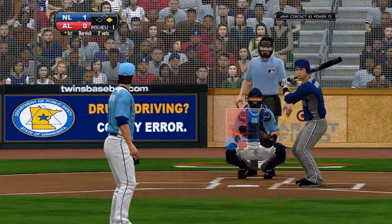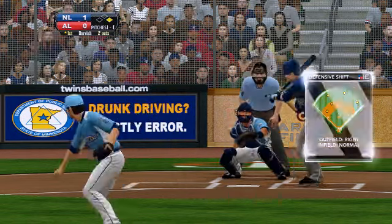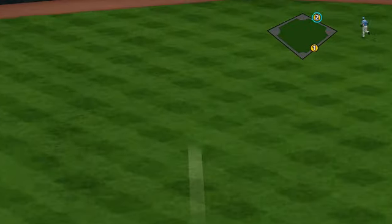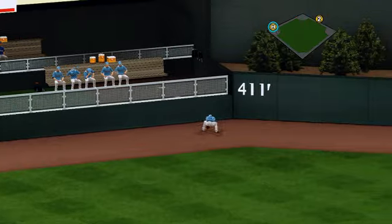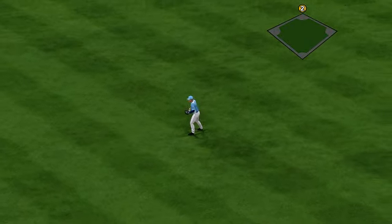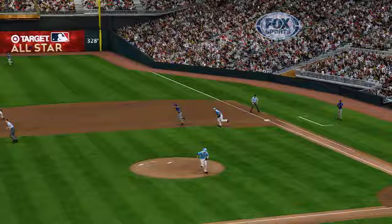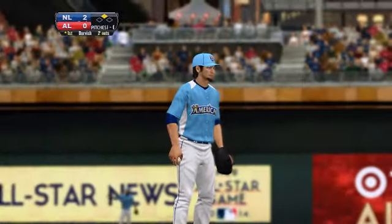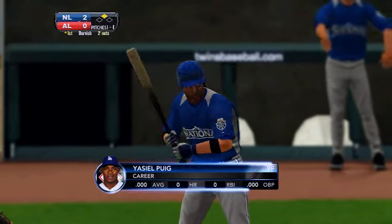Chance here with two down for Paul Goldschmidt. Pitch on the way — this one swung on and driven hard. This one rolls through to the wall. Here comes Stanton for the plate, and he's in there to score all the way from first base. The hitter makes an adjustment going down on the pitch at the bottom of the strike zone and drives it. You get a run scored — what you want to do is make contact. He did, and that pays off.